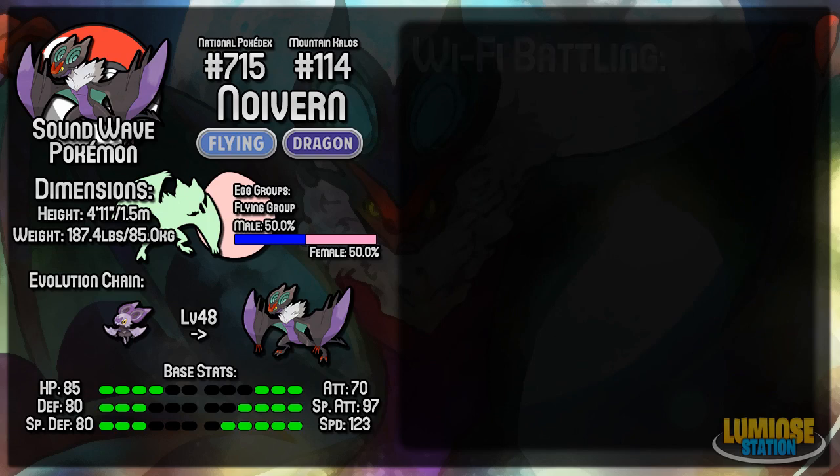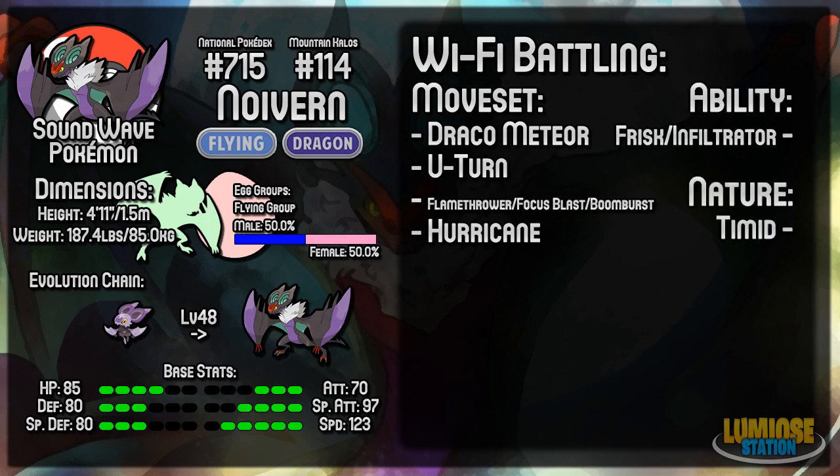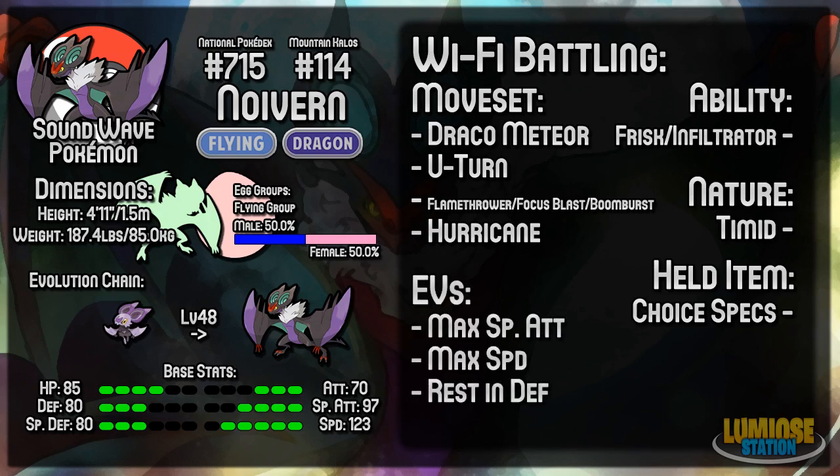Looking at the setups for Noivern, the first one is a Choice Specs setup. The moveset is Draco Meteor, U-Turn, Flamethrower, Focus Blast or Boom Burst, and Hurricane. Ability can be Frisk or Infiltrator — it's up to you whether you want to use Noivern to find out the opponent's items or want Infiltrator for when they set up Reflect or Light Screen. Nature is Timid; you could run Modest, but Noivern's speed is really what we're focusing on. Held item is Choice Specs, which locks you into the first move you use. EVs are maximum Special Attack, maximum Speed, and the rest in Defense or HP. Choice Specs Draco Meteor is not something to be laughed at, especially with maximum Special Attack.